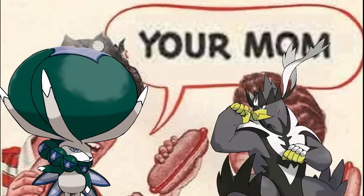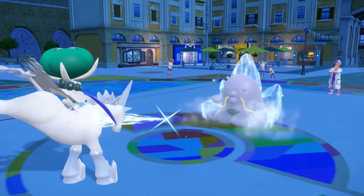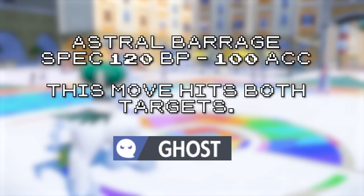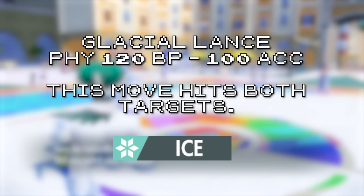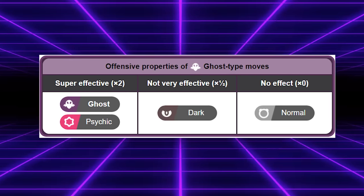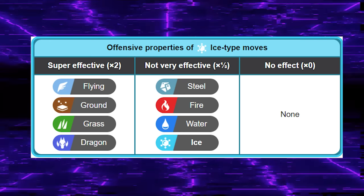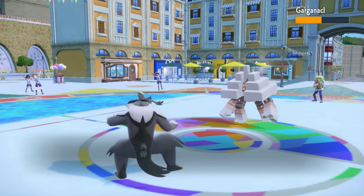Urshifu isn't the only Pokémon whose mom let it have two signature moves. Calyrex has either Astral Barrage or Glacial Lance, depending on its form. If Calyrex is mounted on Spectrier, it gets Astral Barrage — a 120 base power special Ghost move which hits both opponents with no drawbacks. If mounted on Glastrier, it gets Glacial Lance — a 120 base power physical Ice move which also hits both opponents with no drawbacks. Ice is much more powerful offensively, having nothing immune to it while hitting Grass, Flying, and Dragon for super effective damage.